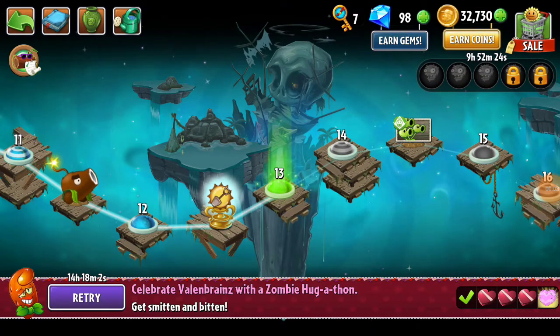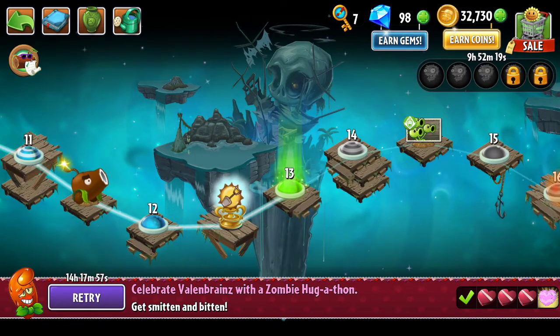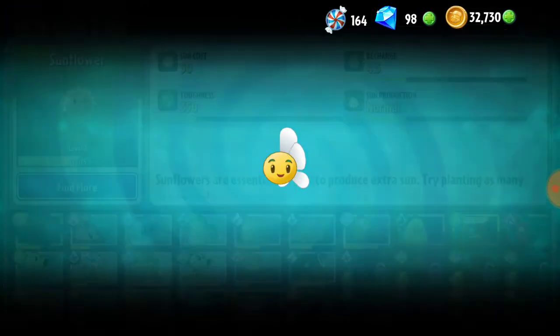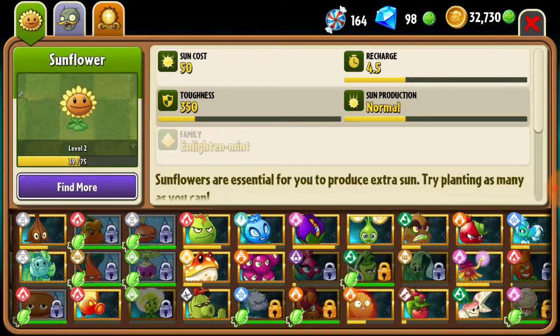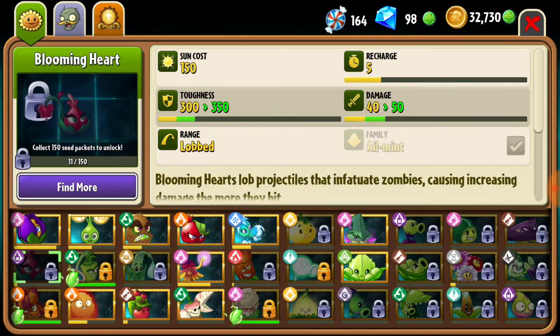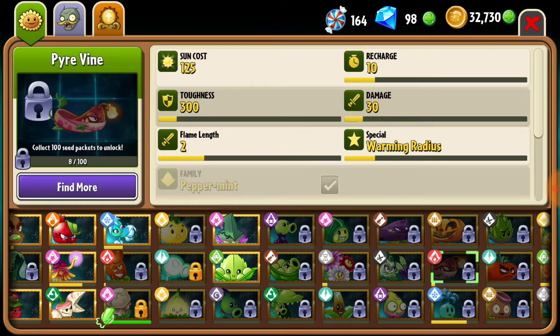Hey guys, what's going on, it's GP here and welcome back to Plants vs Zombies 2. There's a Valentine's event going on as per usual where a few plants have been spotlighted. I haven't been able to get any of them myself, but I know that I'm gonna try my best to get these few — I believe Hot Date, Blooming Heart, Daisy Chain, and Pyre Vine are all in the spotlight.